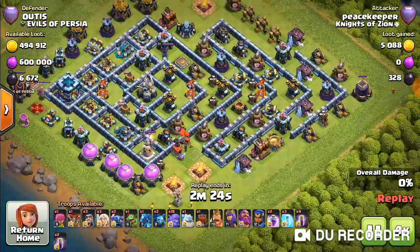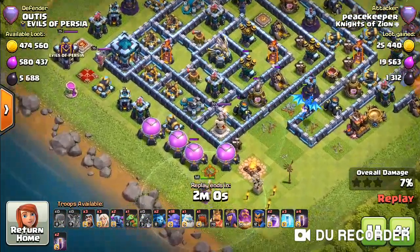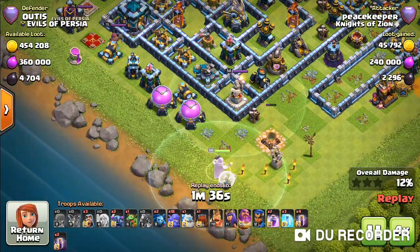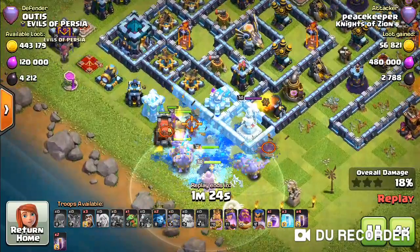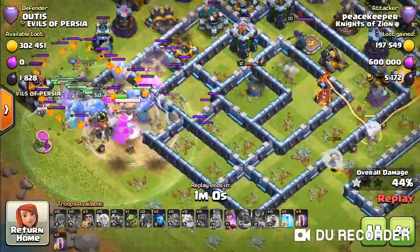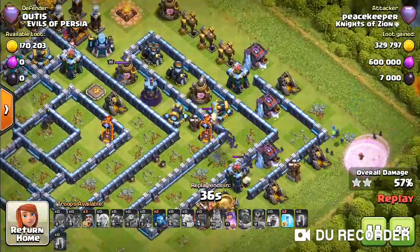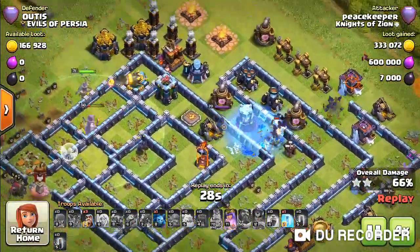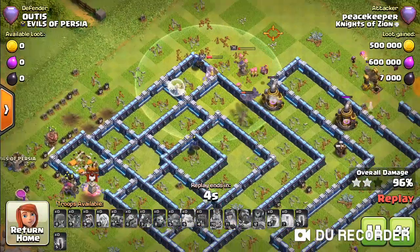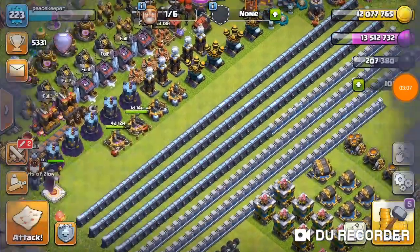I'm gonna 4x it really quickly so you guys can see how it started. I just got some air attacks on the base to pick up some blue, put e-drags over here, and the e-drags did a good bit of work. There was a warning over here at a very weird angle — that's why you wouldn't expect it to triple. But the warden champion went straight into the middle of the base and everything worked. It really went well and we ended up tripling that base.